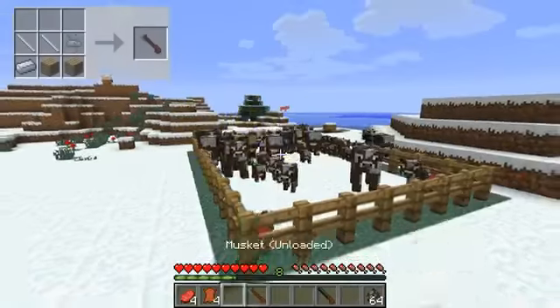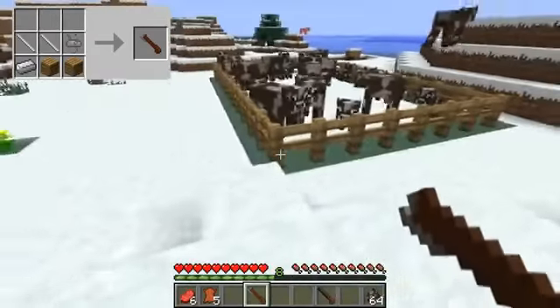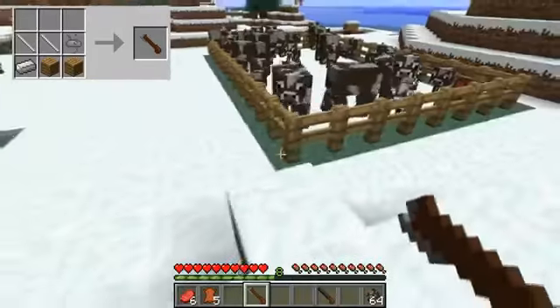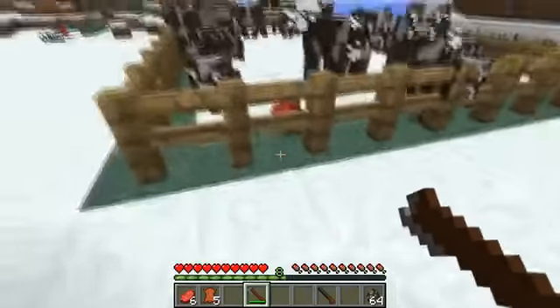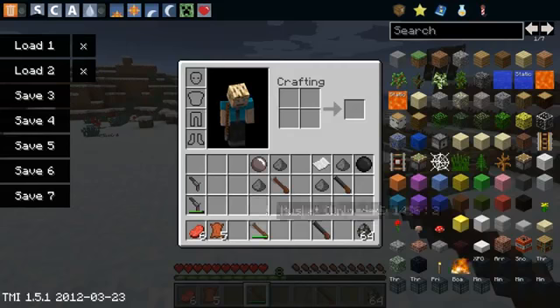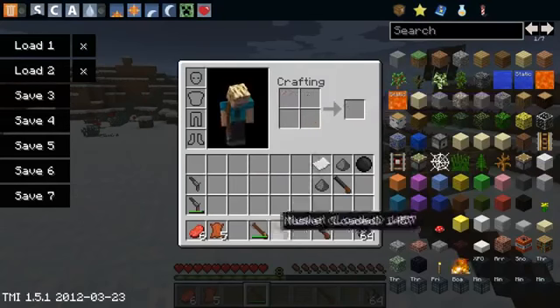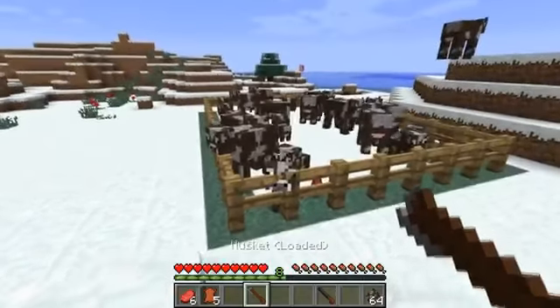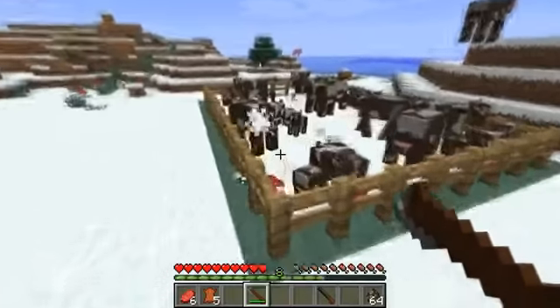The next one I'm going to show you has a unique feature which none of the other guns have — it also acts as a melee weapon. It has the same melee abilities as an iron sword, so you can 2-hit cows. If I hit this cow twice, it should die and drop its lovely beef and leather. You can also use this as an iron sword, which can be very handy if you're in close combat and you haven't managed to reload your musket. You can only add one shot into this and it uses 2 gunpowder, so be wary that this is a very gunpowder-intensive gun.